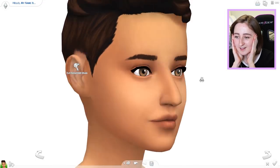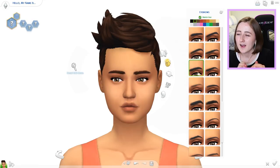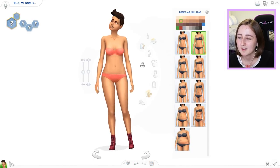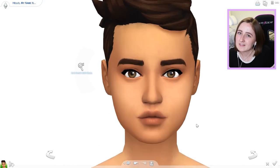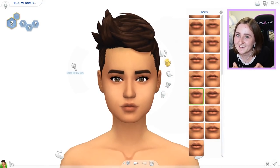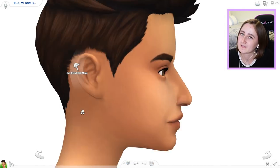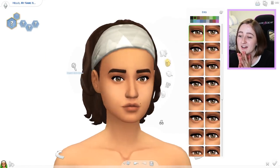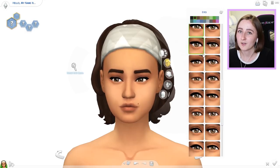Usually I'm kind of skeptical of things like this with kind of niche gameplay — like Outdoor Retreat with the camping and stuff — because it seems like a thing that you won't use all the time, and so it's like, I don't know, do I need this pack? But with the build and CAS things, it's so worth it. How often are you gonna go adventuring in the jungle, right? It's not like a daily kind of gameplay thing, but the items are so good. EA, you killed it.